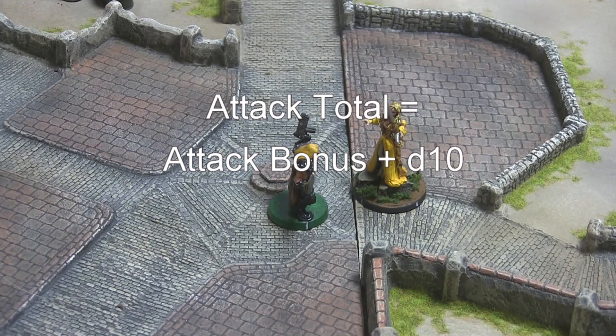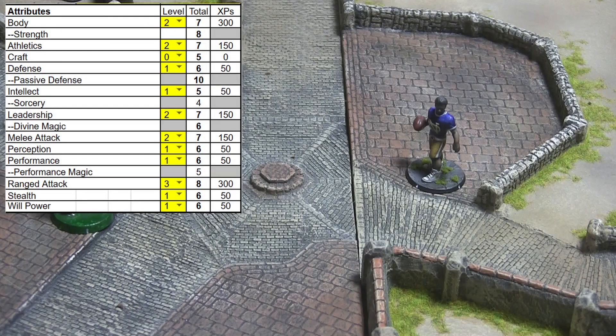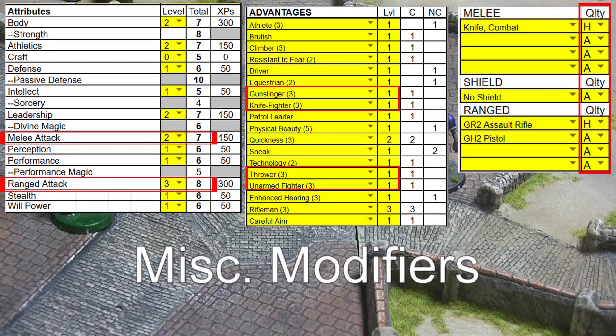As a result, the very first thing an attacker must do is determine his attack bonus. Attack bonus will usually be based upon the attacker's current score with the relevant attribute, either melee attack or ranged attack, plus any bonus for peculiarities such as swordsman or man-at-arms, plus any bonus for weapon quality, plus any miscellaneous modifiers such as for range, reactions, special attacks, visibility, etc.